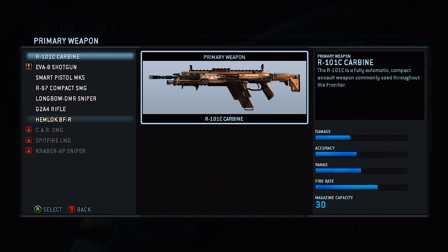The R101C Carbine is a good gun — almost every gun in this game is good and kills pretty quickly. This gun is fully automatic and it's unlocked immediately; you don't have to level up to unlock it. It's in the starting class, so you can use it for the first 20 to 30 levels and you'll do absolutely fine with it.